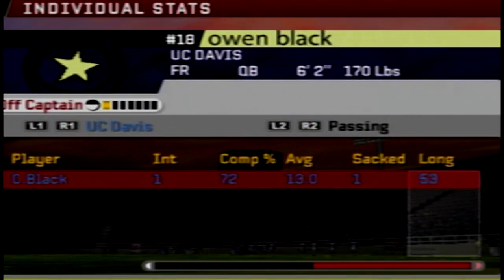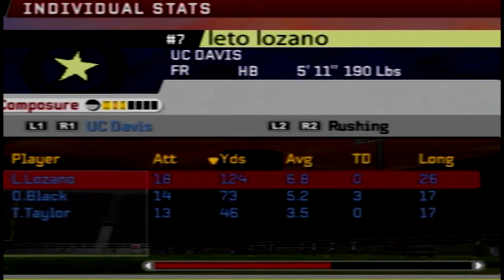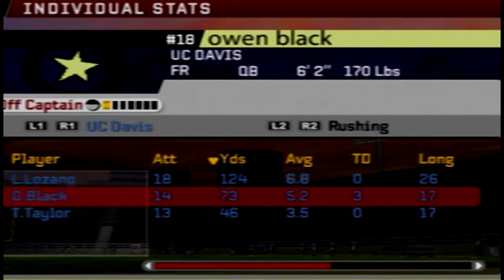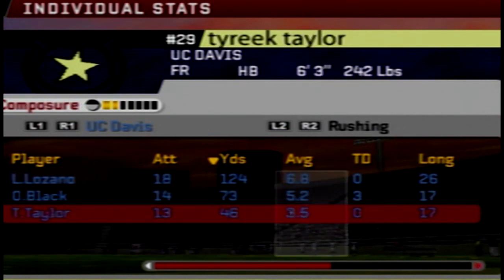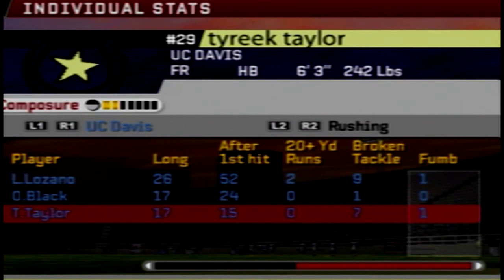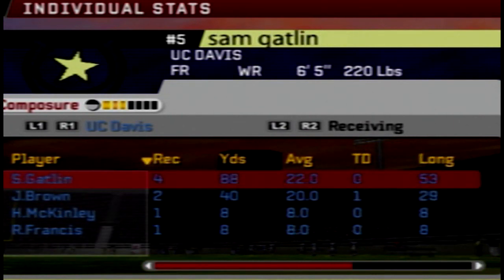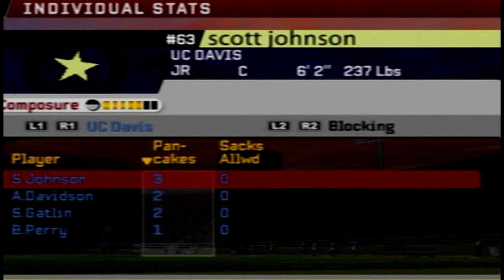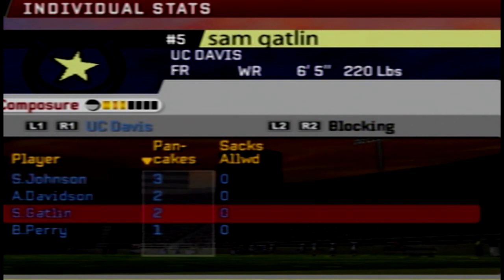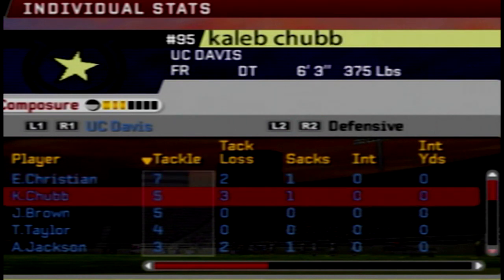Owen Black: 8 of 11, 114 yards, one touchdown, one pick, sacked one time. Black had three rushing touchdowns today — Lozano didn't have any after having four in week one. Tyreek Taylor: zero touchdowns today, and he also had a fumble — so did Lozano. Jaquan Brown had his first career receiving touchdown — and it was a pretty one too. He was wide open on a go route — everybody calls it something different.